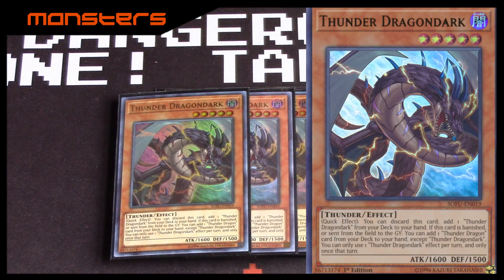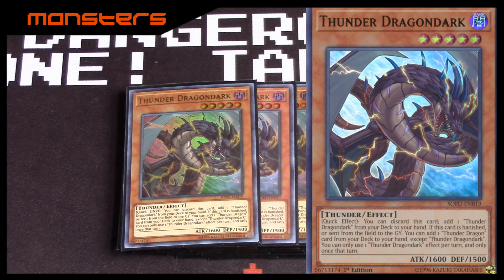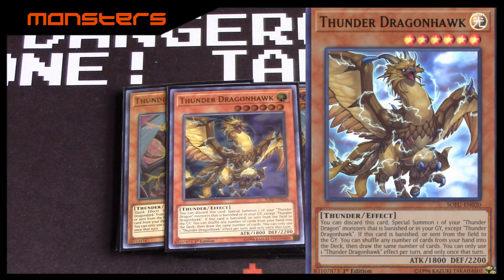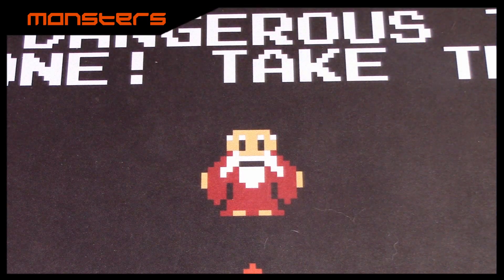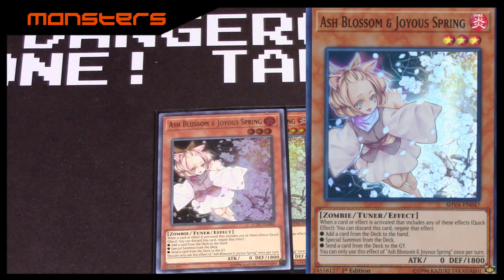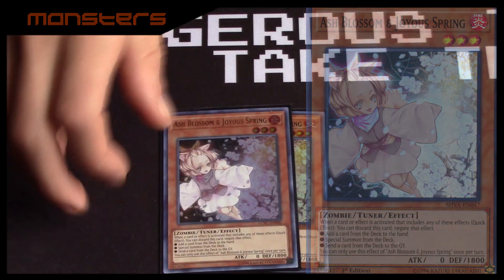That next card is of course three Thunder Dragon Darks. When this card is banished you can search for any Thunder Dragon card in your deck, so really really amazing card that helps you get to your Thunder Dragon Fusion quicker and even your Thunder Dragon Hawk. I only play two hand traps because the deck is a little constricted, so just two Ash Blossoms — really really good against any matchup.